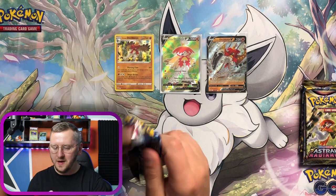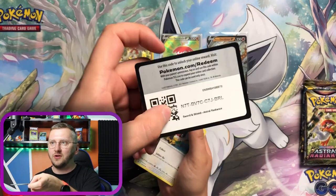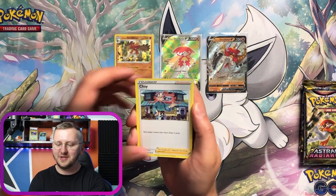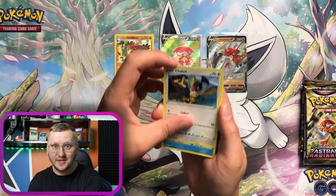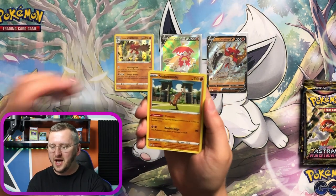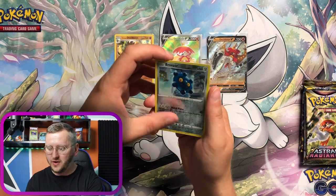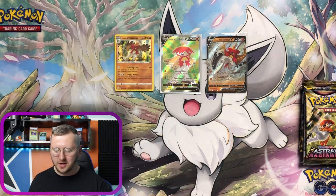Another pack — oh wow! Here we go — another code card. I know guys, I give them all away in every video, so go catch up on some of my videos and maybe you'll still find a code card. Alright — we have a Drifblim, a Sudowoodo, Magnemite, gorgeous Bronzor as the Reverse Holo, and oh — a Regidrago! Another Regi to the collection.